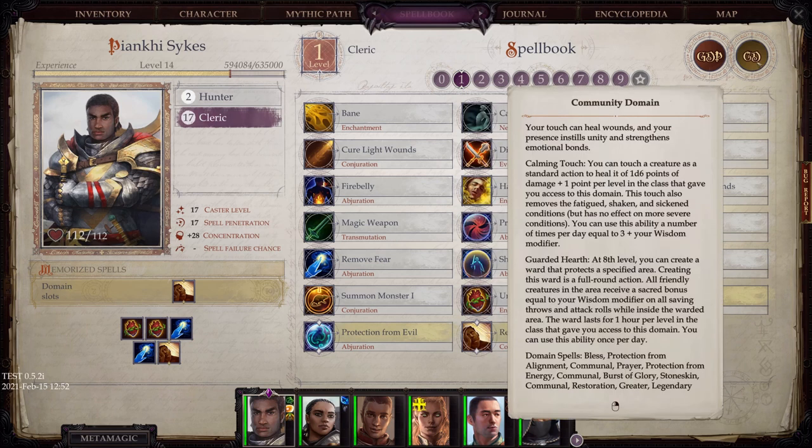He also has Community domain. Your touch can heal wounds and your presence instills unity and strengthens emotional bonds. Calming Touch: you can touch a creature as a standard action to heal it of 1d6 points of damage plus one point per level in the class. Guarded Hearth: at 8th level, you can create a ward that protects a specified area. All friendly creatures in the area receive a sacred bonus equal to your wisdom modifier on all saving throws and attack rolls while inside the warded area. In Kingmaker, this Guarded Hearth was the best boost in the game.